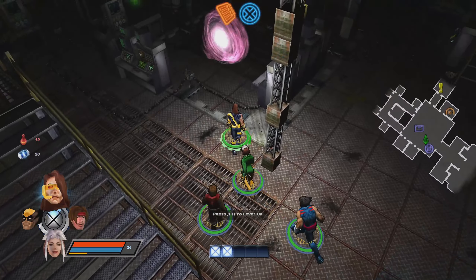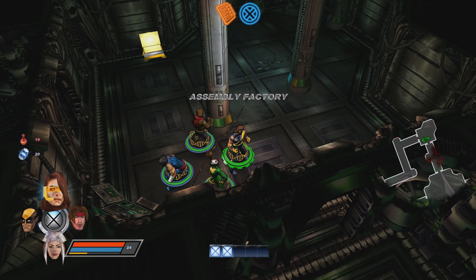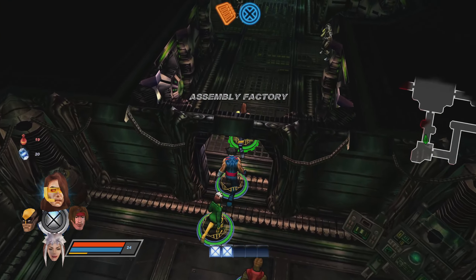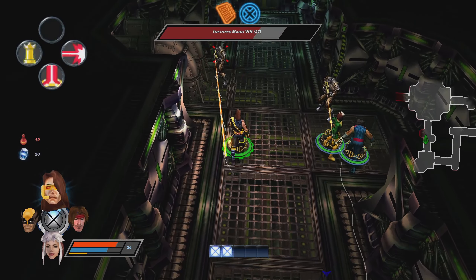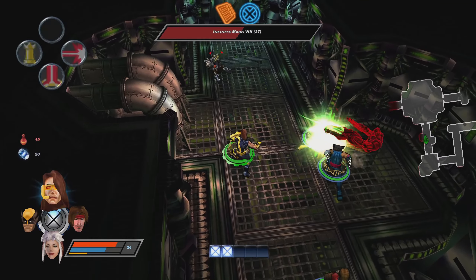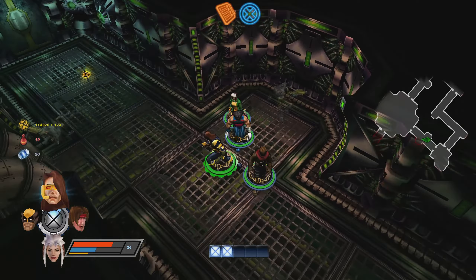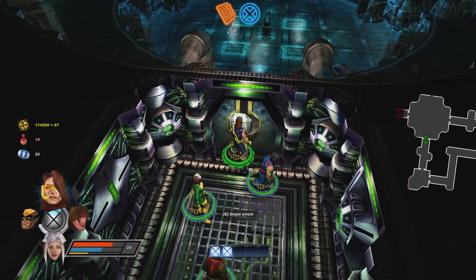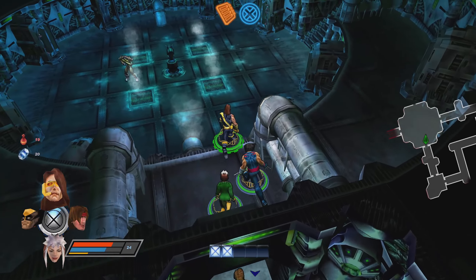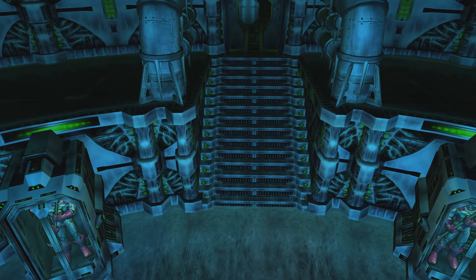Scarlet Witch's bracers! Thanks, Gambit. We did it, Guardian — we shut down all the assembly lines and the cryogenic area. Now you'll have to destroy the supercomputer that runs this entire Infinite Factory. If you don't, it'll rebuild the entire facility in a matter of weeks. How hard can it be? I'm pretty sure this one's going to be tough — it's based on the neural patterns of Mr. Sinister, so it thinks exactly like him.